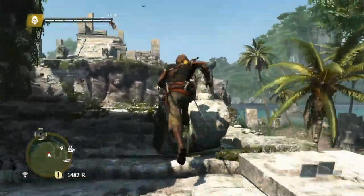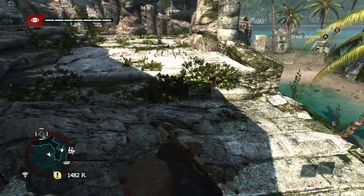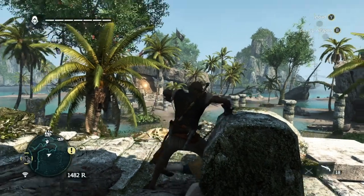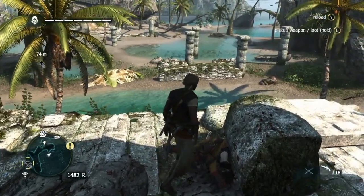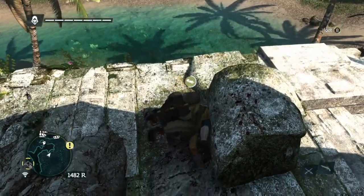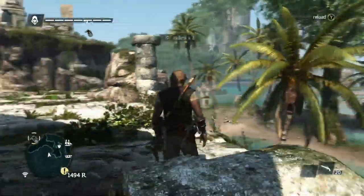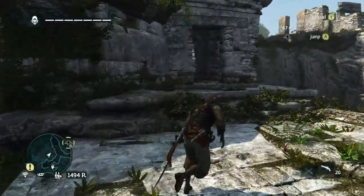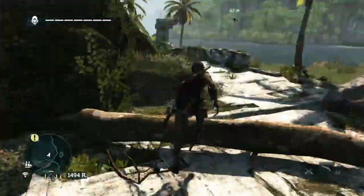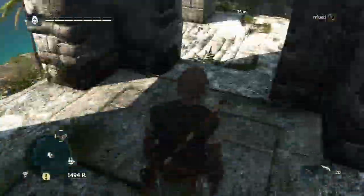This guard appears to be stuck, so I'm going to take advantage and reload. This is not working out — he's not coming at Kenway and he's not dying, so let's see what's going on here. Apparently a glitch, and he was stuck in the stone. Well, that made it easy for Kenway to take the guy down.